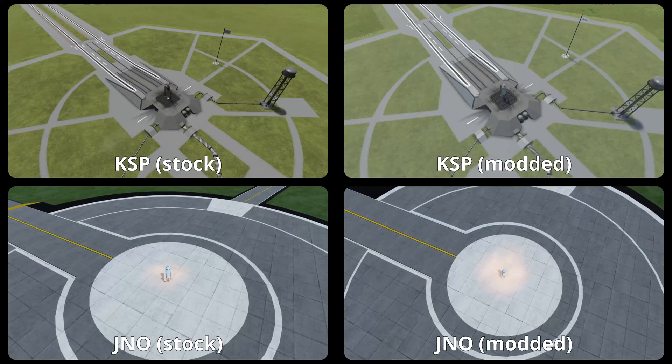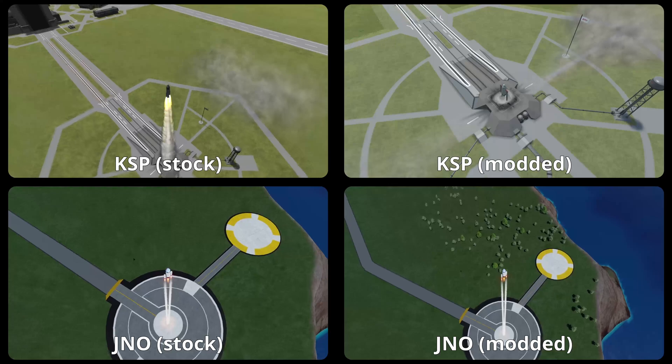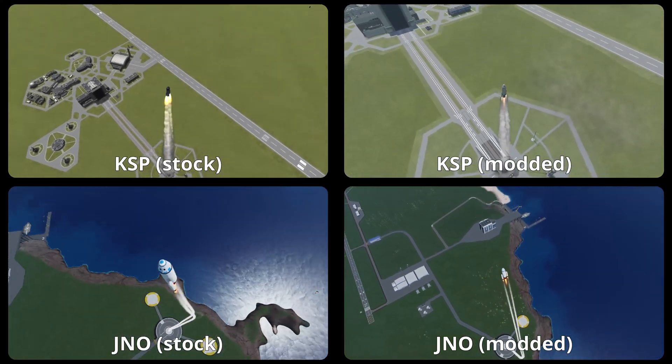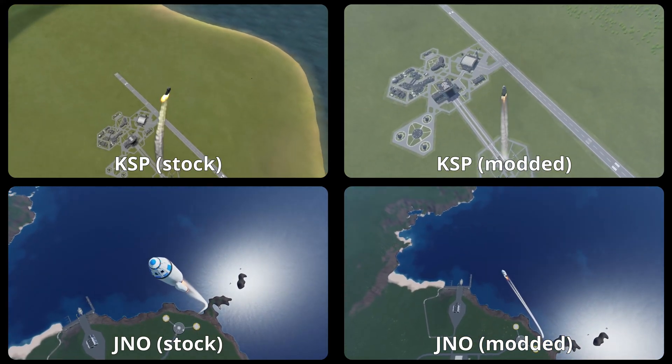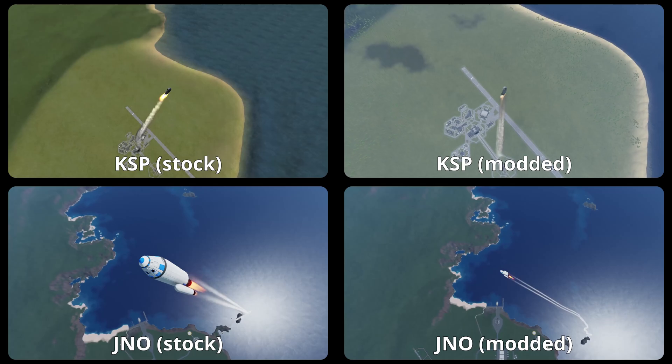Let's focus on the smoke now. Of course, mods add a good amount of smoke detail and make it more realistic. But the smoke in Juno just looks way smoother, more fluid, more volumetric. This point clearly goes to Juno.